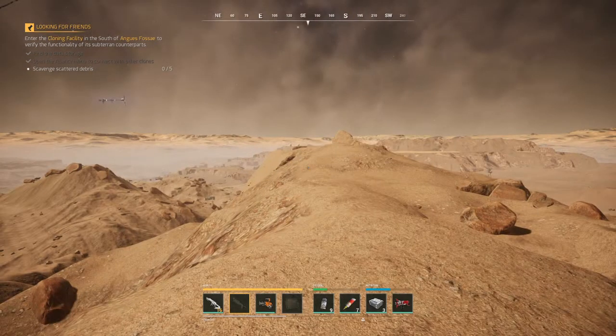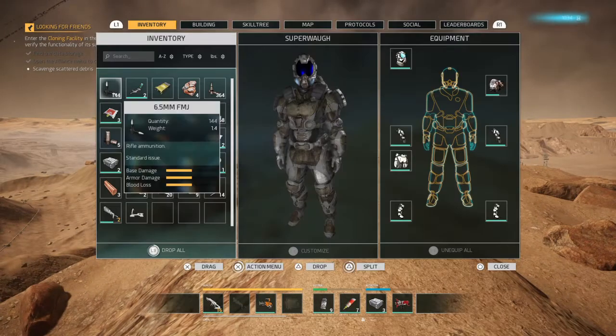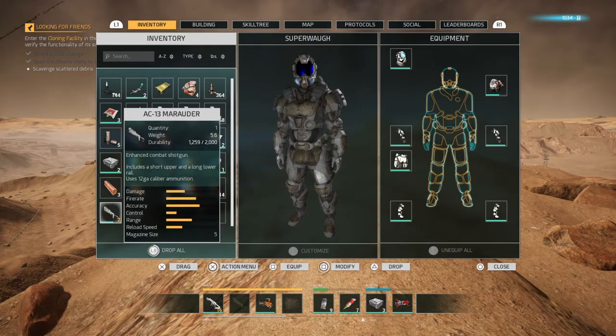Welcome to another quick episode of Memories to Mars. In this episode I'm going to show you how to make the shotgun a little bit more effective if you're using rounds such as a slug round.